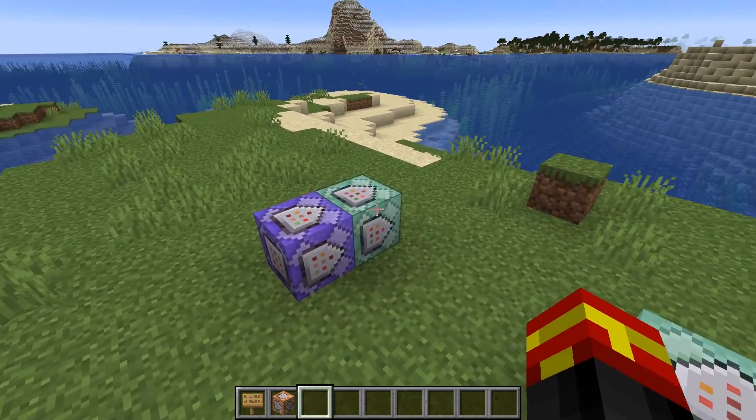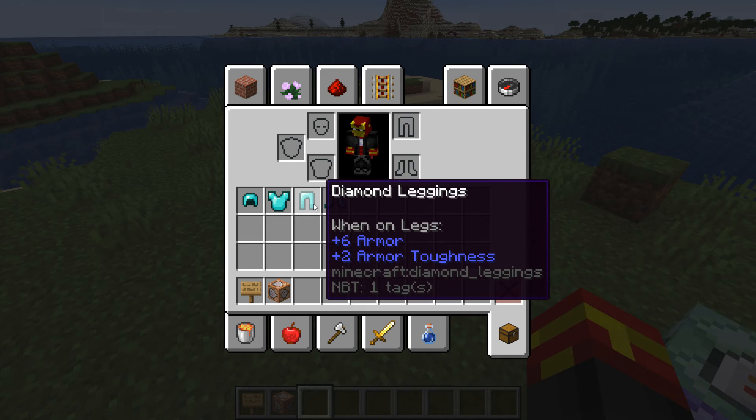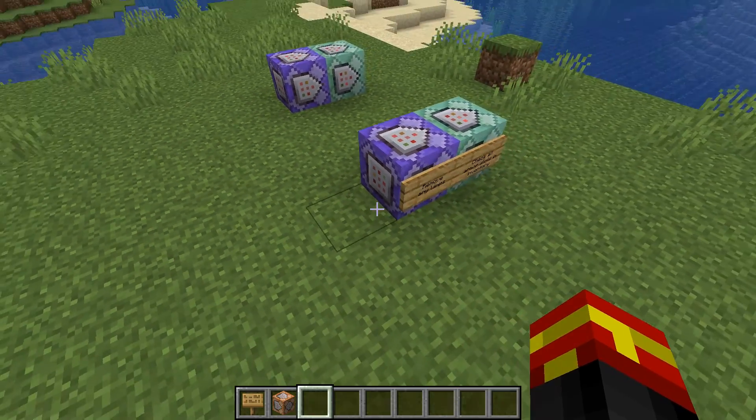In order to check all armour slots in the inventory, we need to understand the slot IDs. Every inventory in Minecraft has a head slot, a chestplate slot, a leggings slot, and a boots slot, each with its own ID. The boots slot is ID 100, the leggings slot is ID 101, the chestplate is 102, and the helmet is 103. These are the IDs we'll be checking in the inventory.